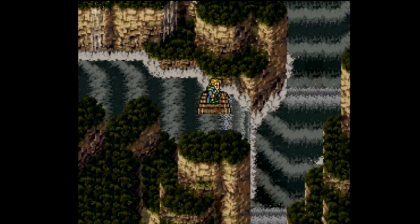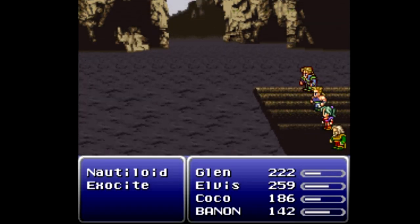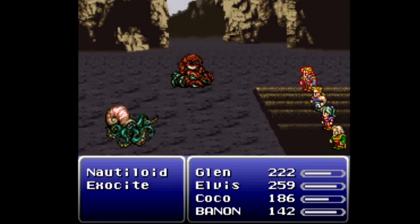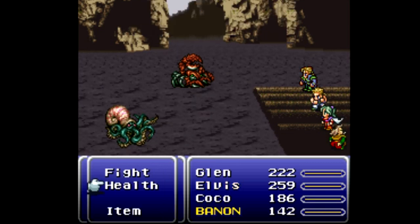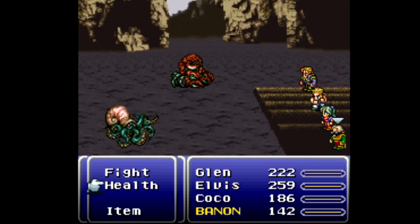If Bannon gets to zero HP you cannot use a Phoenix Down on him for whatever reason, and you lose. I don't understand it either. Let's just move on and get into a battle — we are up against a Nautiloid and an ExoSite, and it is time for me to show off a new blitz.